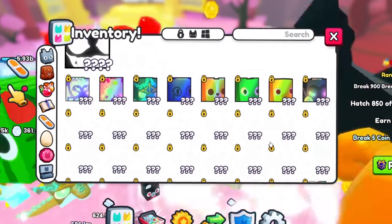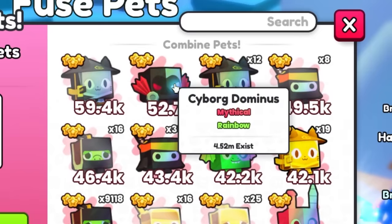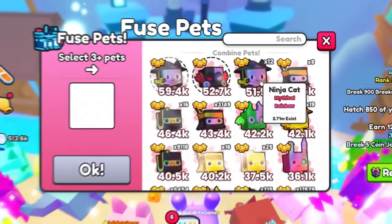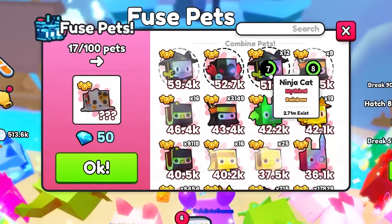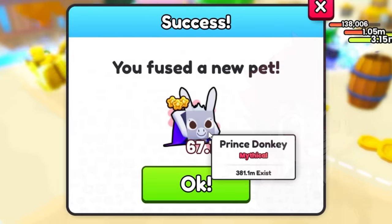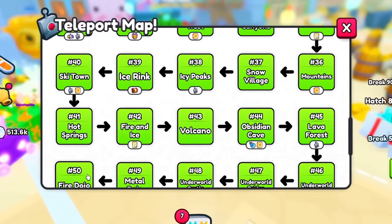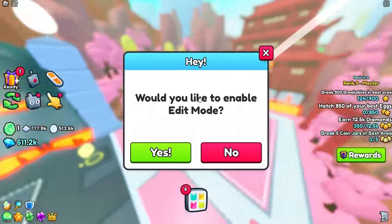If I have these really powerful pets, we could fuse our pets from the last update. We can just combine these all together and see if we get anything really, really good. Oh yes! The Prince Donkey! Very interesting, but clearly that's not even the best pet because so many of those exist already. So let's go ahead and equip this guy.